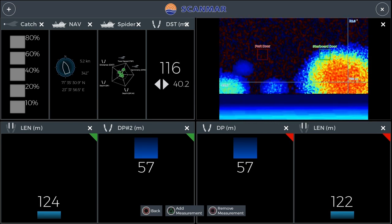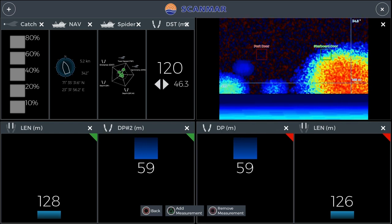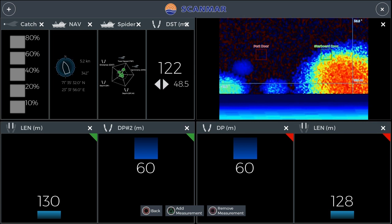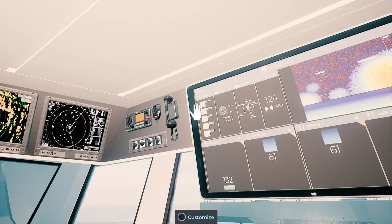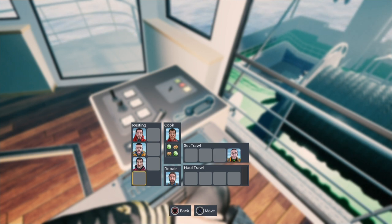We're letting our lines go out and as you can see the distance is going out nicely, but we haven't got a good depth yet, so we're going to keep them going. Now as my lines are out, I can get my workers into rest — you want to make sure they're still nice and rested. I'm going to give them some food as well. Keep your workers happy.